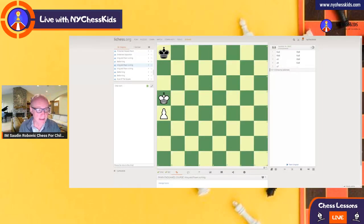Good evening, children. In lesson 39, we are going to talk about the rook pawn — the a pawn and h pawn. With this pawn, you cannot win the game. Even if your king is in front of the pawn, you cannot win. So let's try.